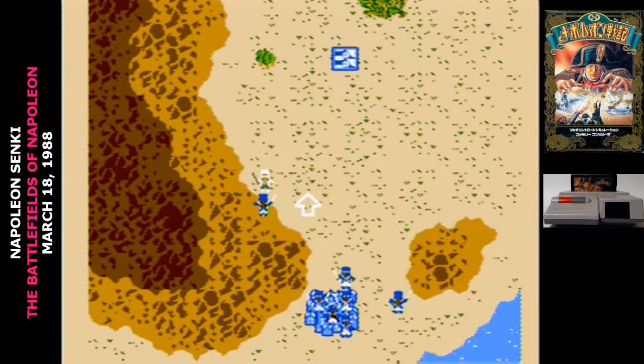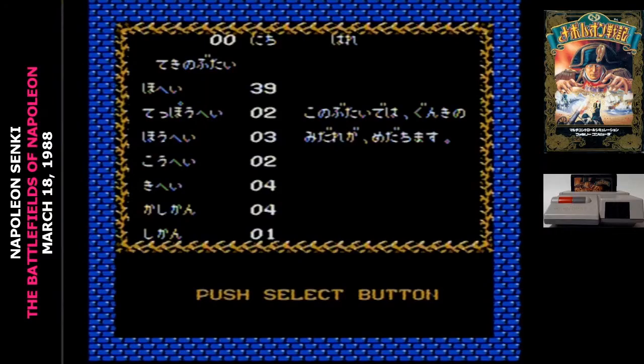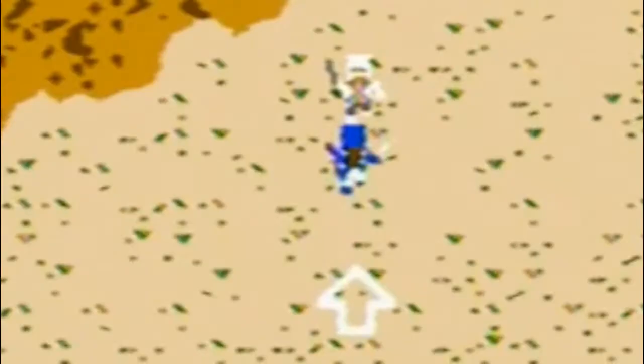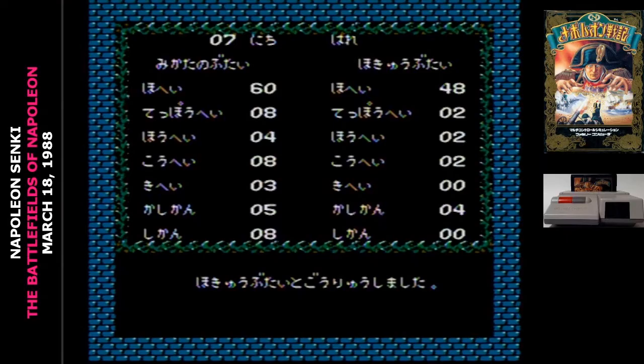How likely they are to move depends on the terrain. If they're in open plains, they'll move pretty often; if they're in the mountains, they'll move less often. On the map, if you highlight an army and press Select, you'll see the composition of troops. These are randomly distributed, and with default settings you're probably going to have a lot fewer troops than the opponent. The white forces on the map are the neutral ones, and if you move an army into them, some of those forces will be added to yours.